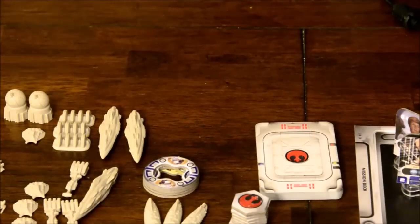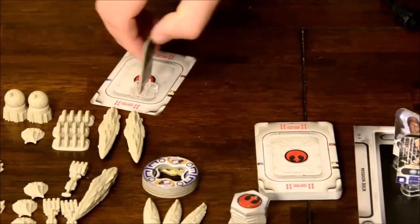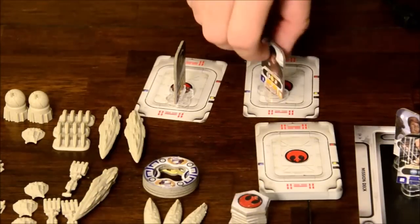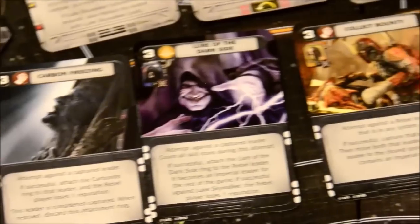Despite this complex setup, the game rounds are rather straightforward. First is the assignment phase: each player, starting with the Rebels, may take one or two leaders and assign them to a mission card from their hand, placed face down with leaders on top. Missions give you very powerful effects that change the course of the war — adding troops, moving troops, sabotage, capturing leaders, etc. — but you must assign leaders who meet the necessary skill requirements.